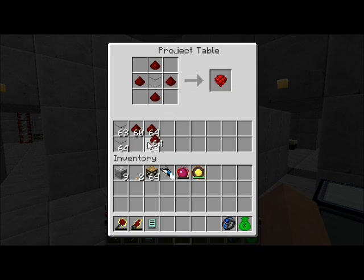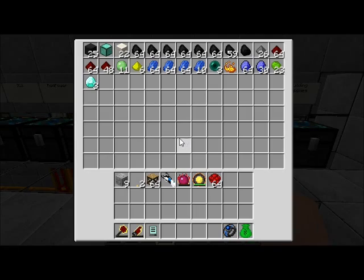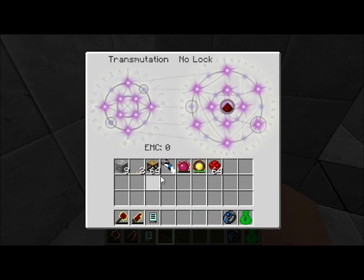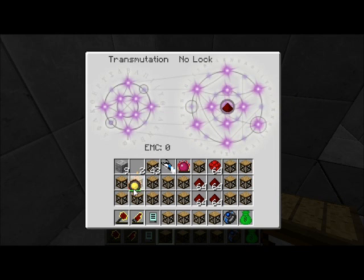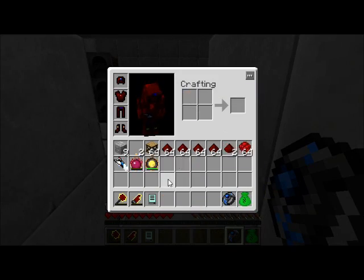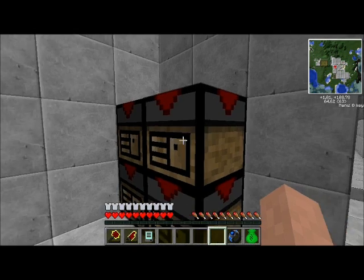We're going to need 128 rubies. And I am short four stacks. Well, this is easily resolved. We'll fill up all but four slots of my inventory - like so. So we'll throw these four in, like this, piece of glass - got to use stacks of rubies now.